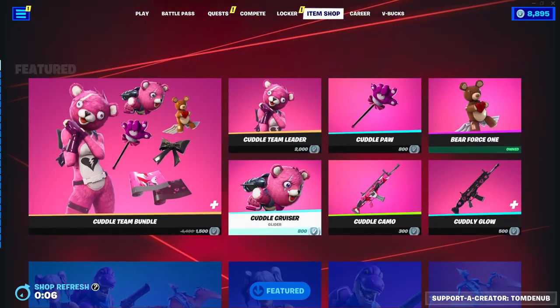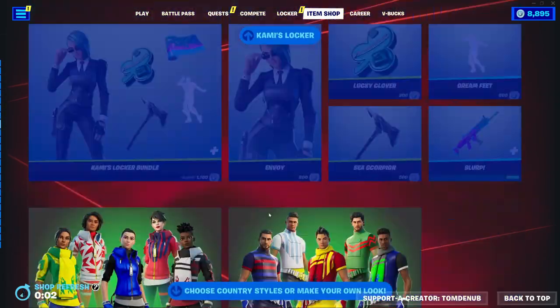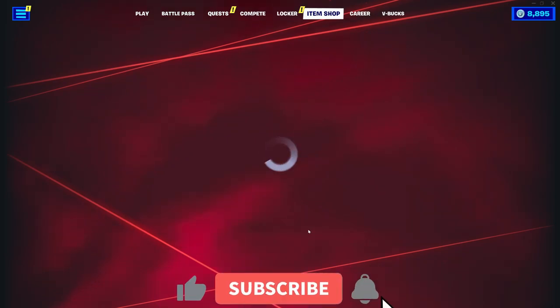Hey guys, welcome back to another Young Kiosk item shop, September 5th, 2023, in Jim Shop 14. So yesterday we did get that new starter pack. It's going to be here for the rest of the season, so no need to worry about it leaving anytime soon.